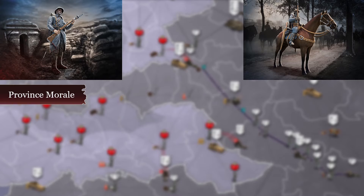2. The morale of the province they are stationed in. At the end of the day, units' morale increases or decreases depending on the difference between the province morale and the unit morale. Basically, if they are stationed in a low morale province their morale will decrease, and if they are stationed in a high morale province their morale will increase.